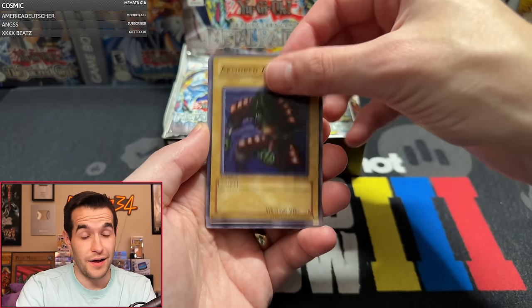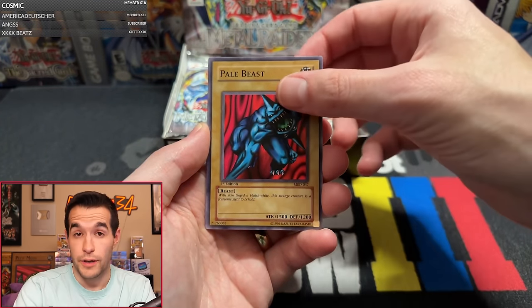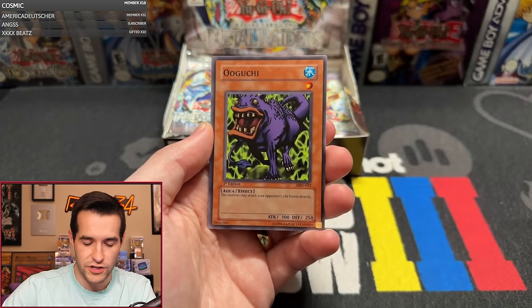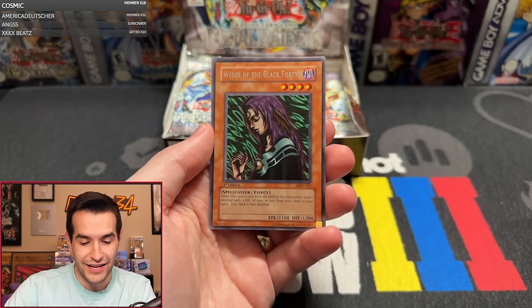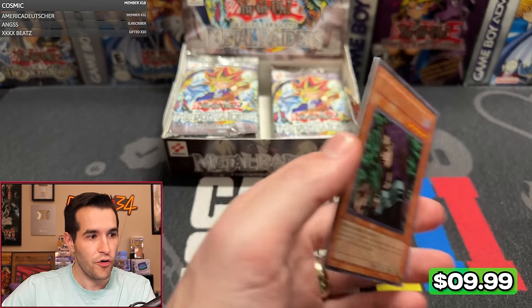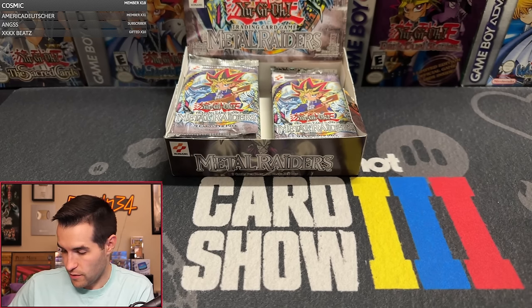We have Punished Eagle, Armored Zombie, Flame Cerberus, Battle Steer, Pale Beast, Ruxon 34, Jellyfish, Oguchi, Cheerful Coffin, and we have Witch of the Black Forest. That's a great rare actually — so you got Pale Beast, that's a clutch one, Oguchi, Armored Zombie, some of my favorites. Witch is just a generally good one. Not the worst pack for Lewis, unfortunately no foil though.